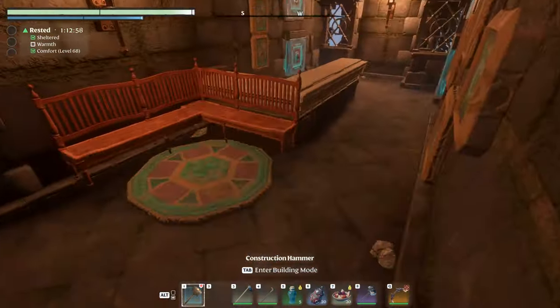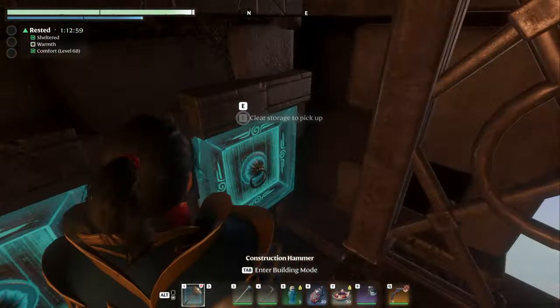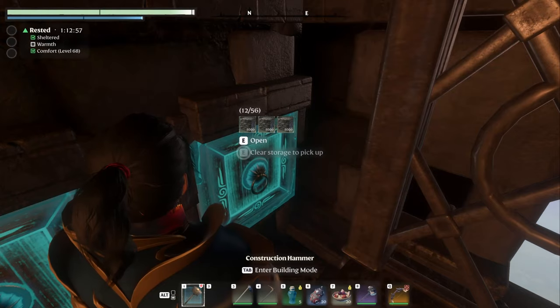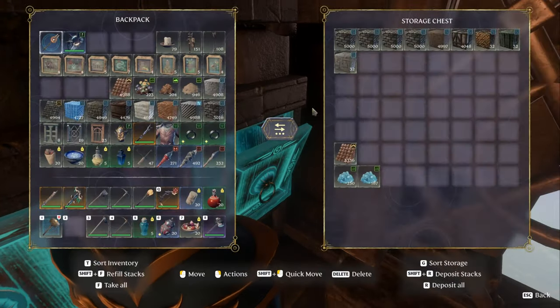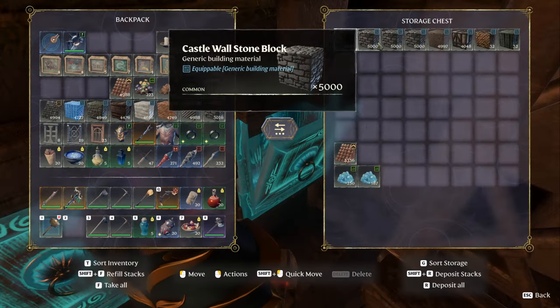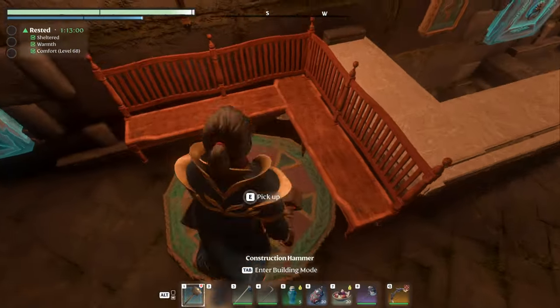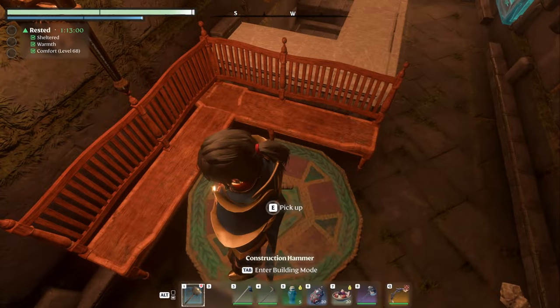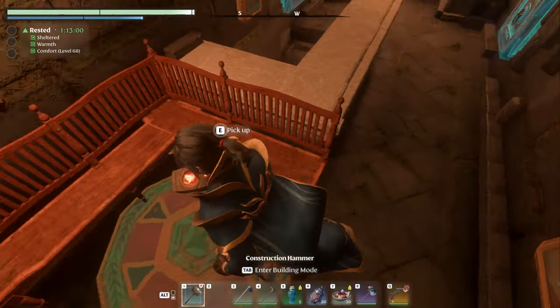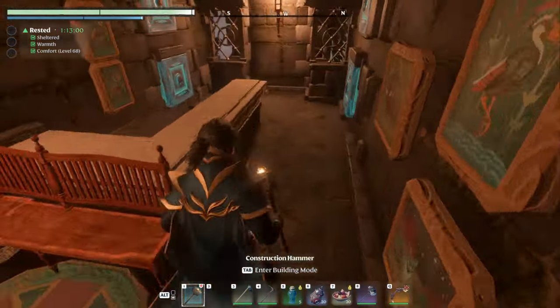We're going to go down again — this is the deep storage. Lots of extra stuff, anything over the 5,000 I've got down here, and yes, this is all from chunking out this thing. Another way to do a corner bench — it would have been better if I could have moved this one out a little bit and done them directly at 90 degrees, but I couldn't because the bench is too long.